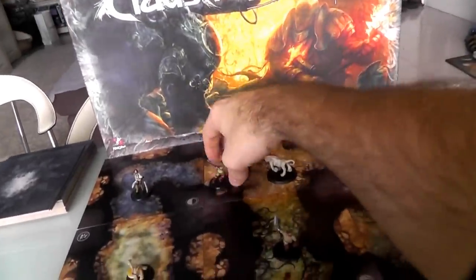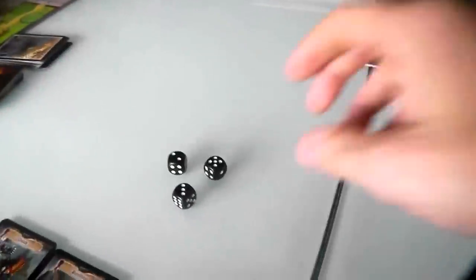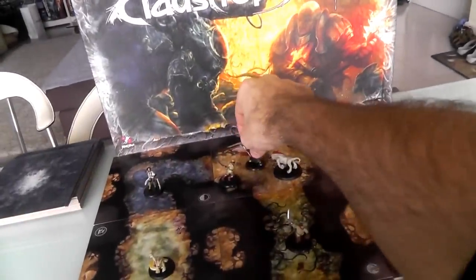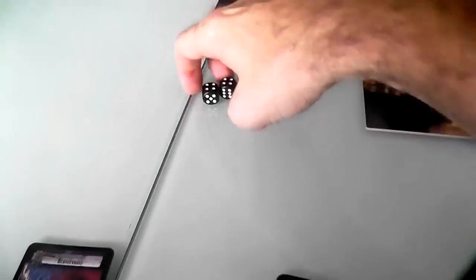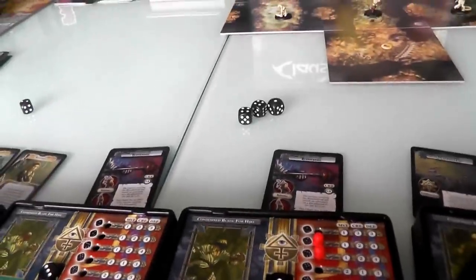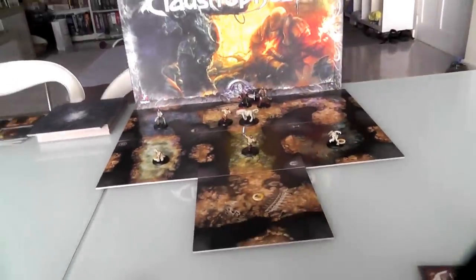Blondie with three combat dice rolls needing fives or sixes — rolls a four, four, and one — three misses. But wait — before Jen's turn ends, the Redeemer uses his four to heal a damage from Blondie. That was Jen's full turn: initiative assignment, activations, and healing. Now it's my demon turn again. My dog loses his assigned die. I roll three new threat dice and get a three, one, and five.